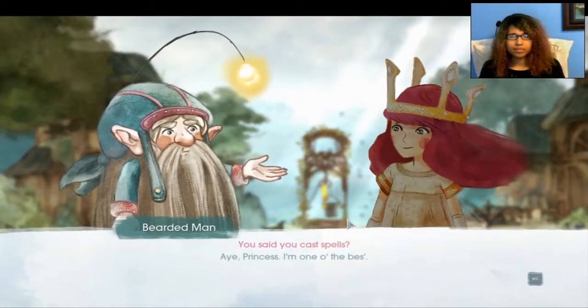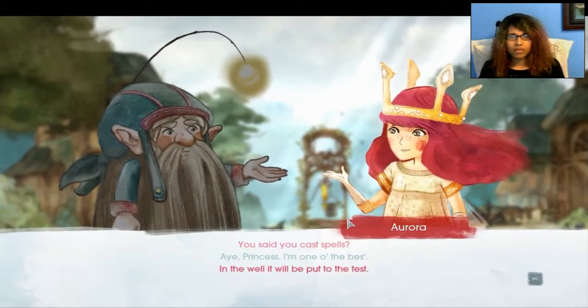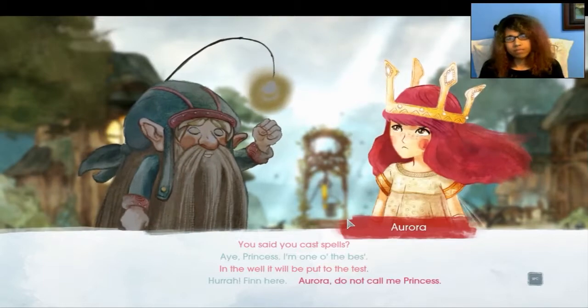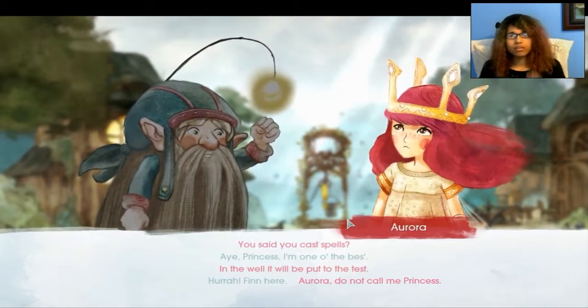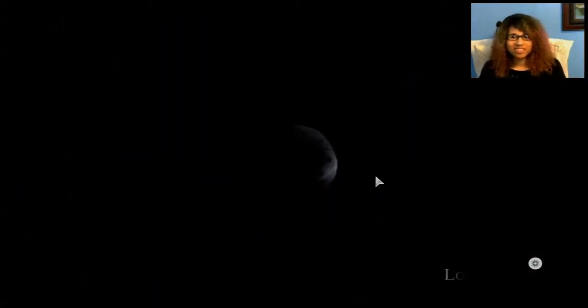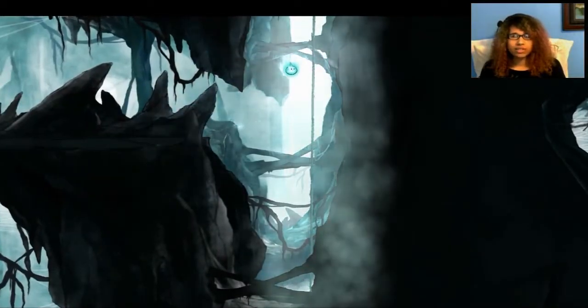'You said you cast spells.' 'Princess, I'm one of the best. In the well it will be put to the test.' Finn joins the party! I got another party member. But I'm still gonna use the Golem because I really like Golem. I just started using him. What's Igniglius doing all alone? I can fly down.